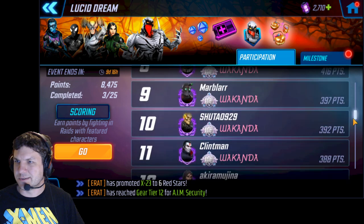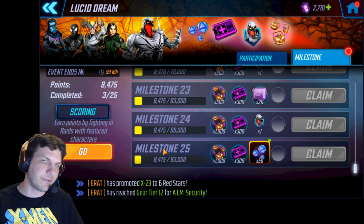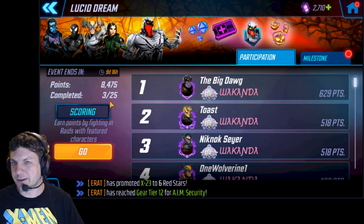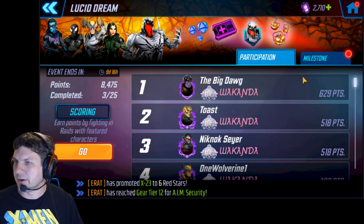My alliance is trucking along here. Right now it's a 10-day event, so we expect this to mean that we need 9,300 points per day, and right now we're doing really well. We're right on track with 8,400 so far — we're a little ahead because really it's every 24-hour period that you need to worry about.